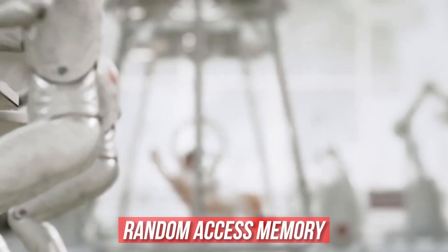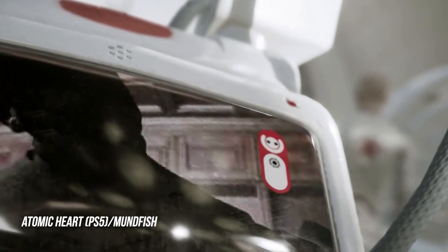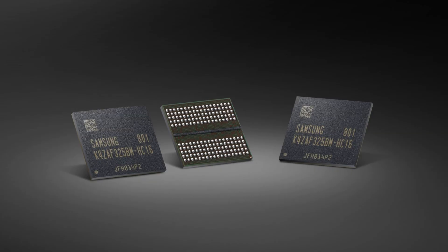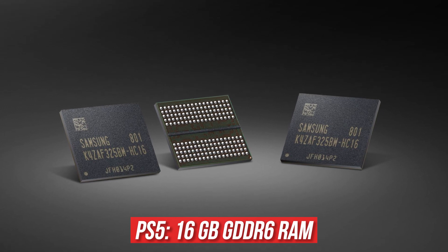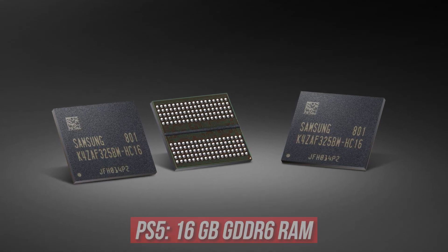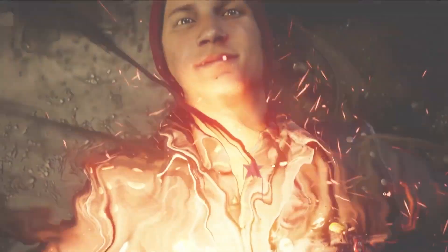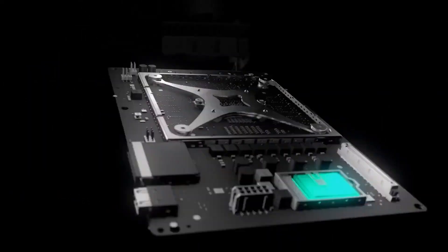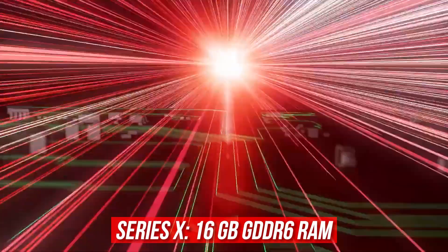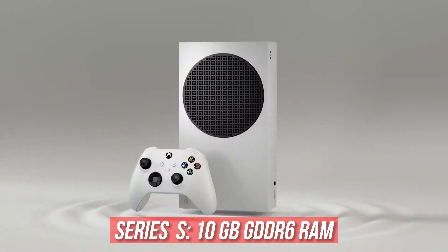RAM. Random access memory, or RAM, is the machine's working memory — it's where information is stored before processing, similar to a human being's short-term memory. The next-gen PlayStation has 16GB of GDDR6 RAM at 448GB per second, double that of the PS4's 8GB of GDDR5 RAM which utilizes 176GB per second in comparison. The Series X's RAM is pretty much the same as the PS5's, and the Series S packs 10GB of GDDR6 RAM.